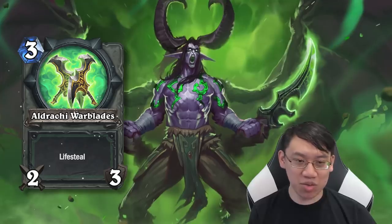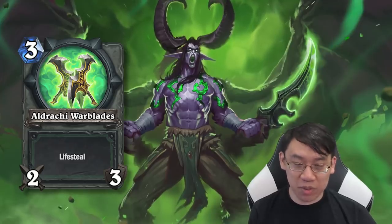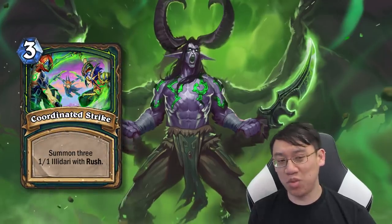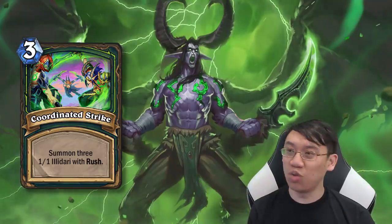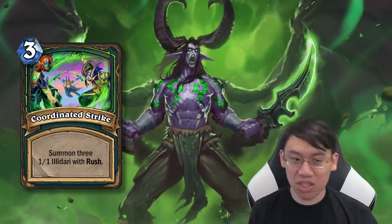Eldrachi Warblades: 3 mana, 2/3 weapon with lifesteal. That's kind of cool chip healing — might be useful for a longer control deck. Coordinated Strike: 3 mana, summon three 1/1 Illidari with Rush. Rush is making its way into the basic set with the introduction of the Demon Hunter. It's kind of nice.